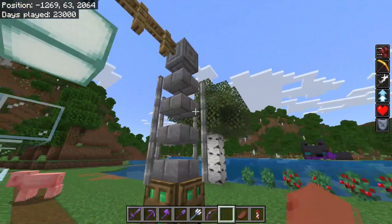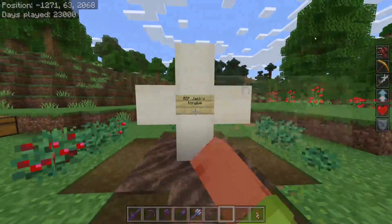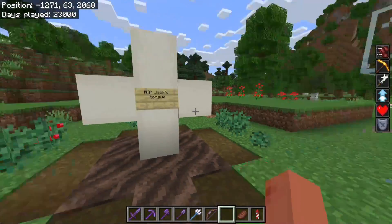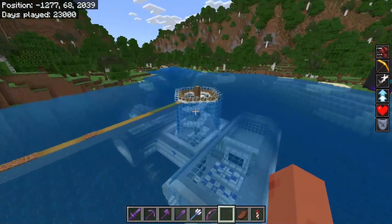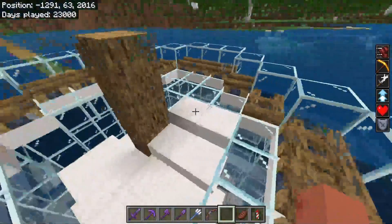Out here at Jack's base, there are a couple of new things built. And then in her base, she's starting to decorate. We actually have a way in now — there's a cool staircase here.